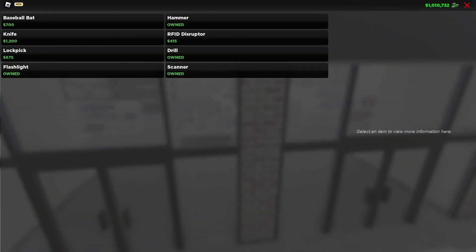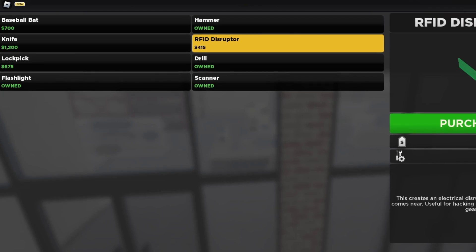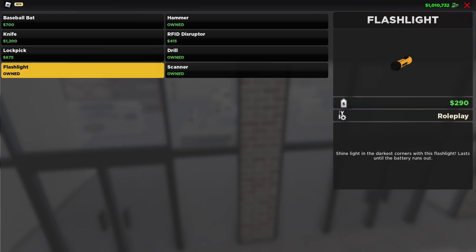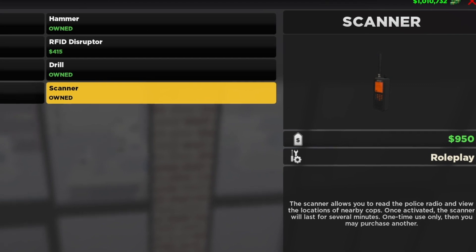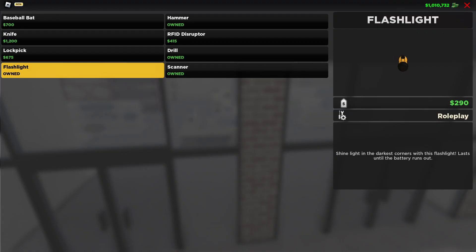Over to the tool store — similar thing here, everything is sort of highlighted in green, but you can still see what you own and what you don't. Something I do like is that it very quickly tells you what an item is used for, and if it's not used for anything practical, it'll simply say roleplay — a perfect example being the flashlight and the scanner. These are strictly used for roleplaying purposes, although the scanner does have a real world use in the game. The flashlight does shine light in dark corners of the map, but it's really just used for roleplay.